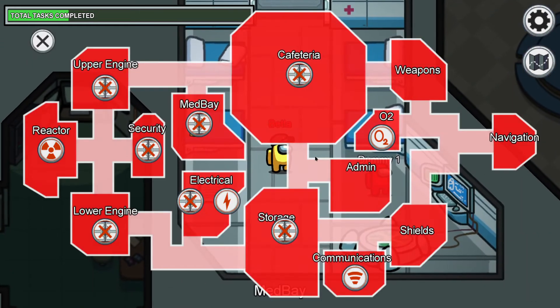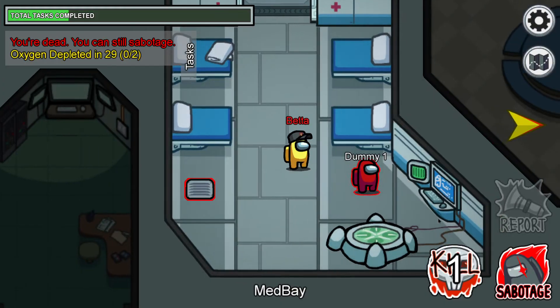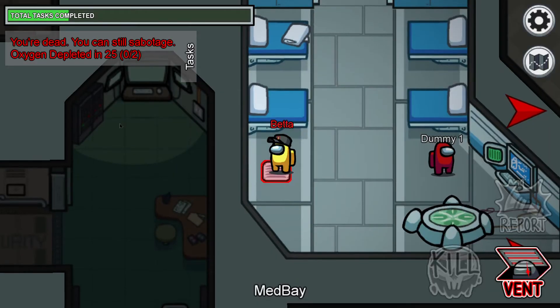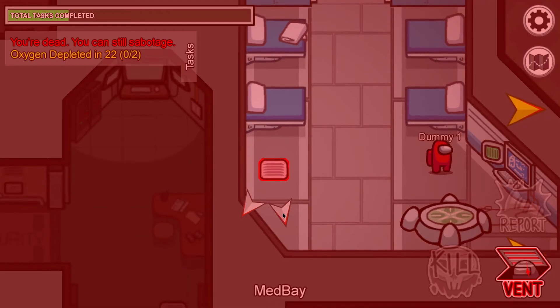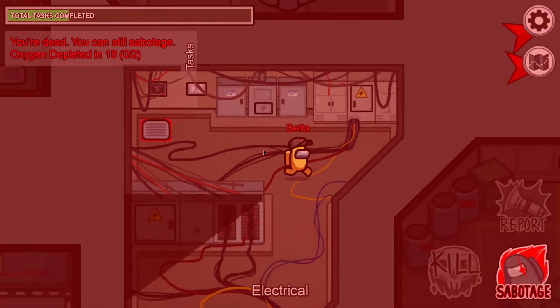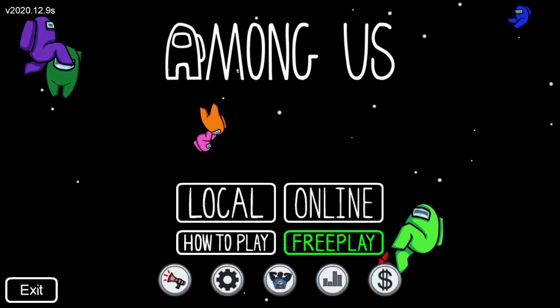As imposter, you can also use sabotages — like turning off oxygen. O2 can go off, so oxygen depleted is a sabotage option. You can also vent into several other places. That's all you need to know about free play and the Skeld.